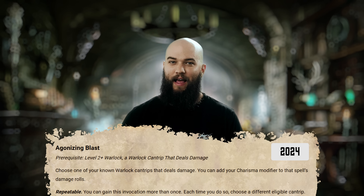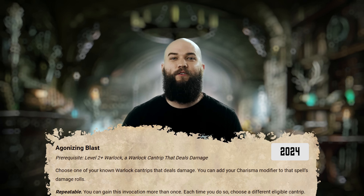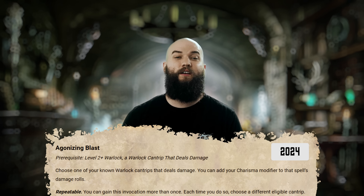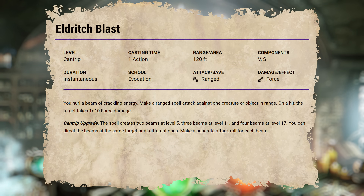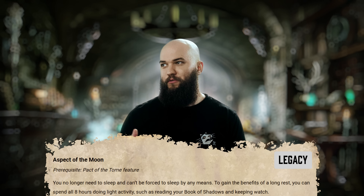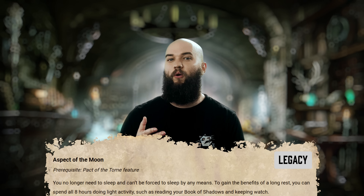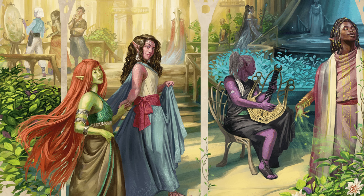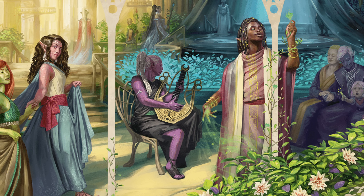We'll start level 2 off with a great one in Agonizing Blast — the quintessential Warlock invocation that allows you to add your Charisma modifier to the damage of any Warlock cantrip that deals damage, and you can take it more than once for different cantrips. Eldritch Blast is probably your best bet here, but there could be some cool tech with cantrips like Thunderclap if you find yourself surrounded on the front lines. If you don't take this one, you've probably got a very specific reason for it. Aspect of the Moon used to be a pretty controversial option — WotC has removed the old Sorlock multi-class exploit for generating a ton of free spell slots, which was the biggest reason for taking this invocation, so it's fairly pointless now, and I'd probably just steer clear of it.